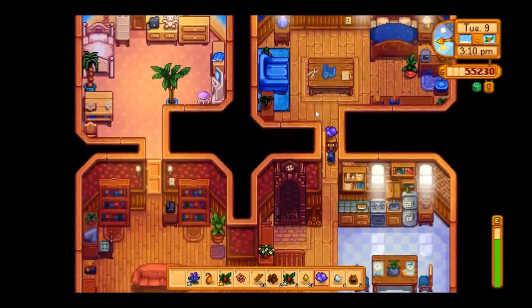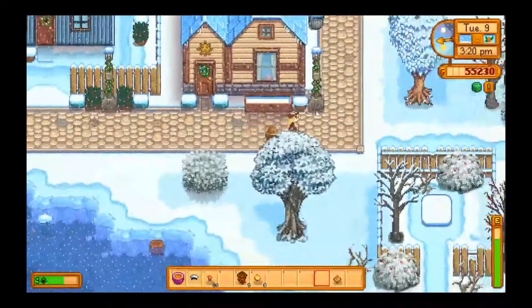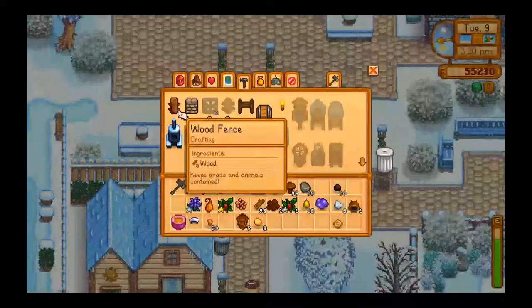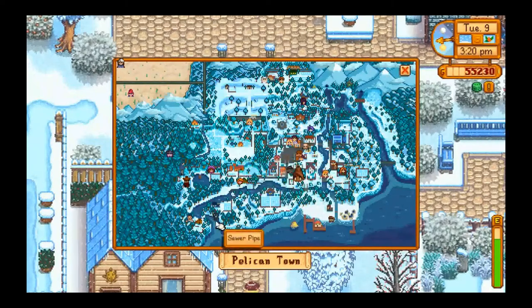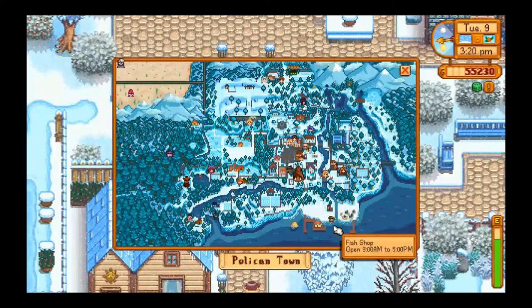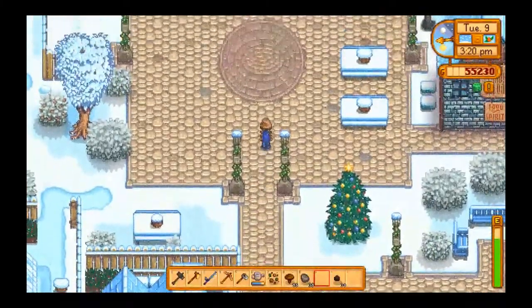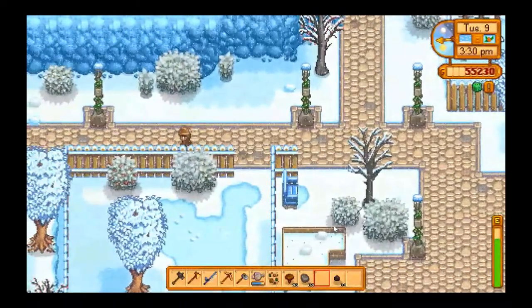Emily, you here? Where is she? Emily — you're already supposed to go to two places: the saloon and your home, that's it. Let's see if we can find her on the map. Emily, where are you? I do not see her. Where could she be? I wonder if she's off visiting Sandy in the desert. Well, I guess we can always give her the gift tomorrow. Let me go back to the farm, put some of this stuff away that I don't need, and let's head down to the mine.